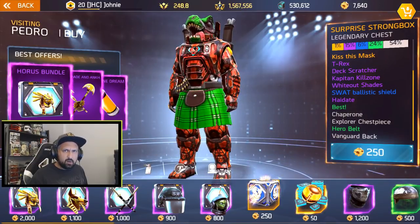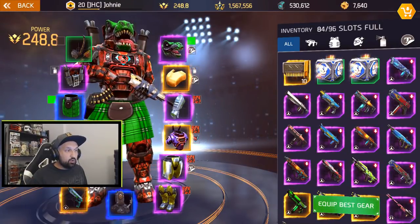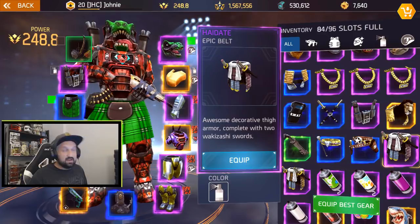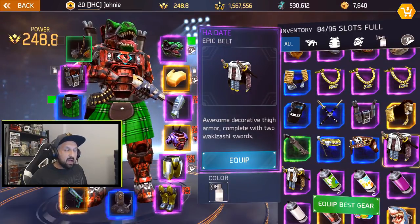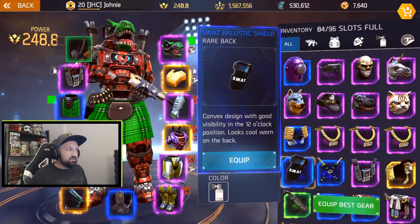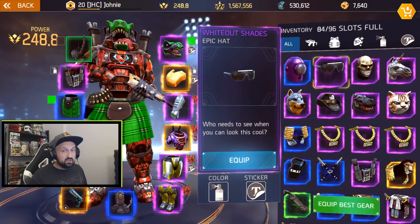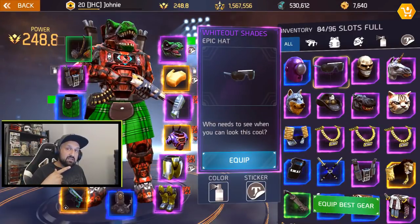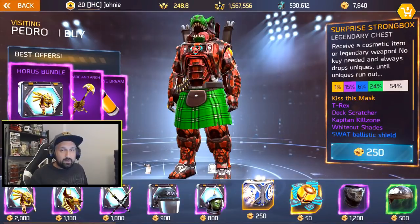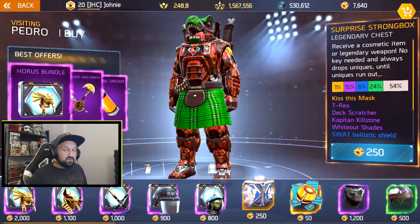So if you want the legendary, you should get it in maximum 12 openings. If you're very unlucky, you'll get everything once and at the end you'll get the legendary. Before we start, I'll make sure I have 12 empty spots in my inventory — I'm at 84 of 96, so I've got exactly 12 spots. I already have the High Date, the SWAT Ballistic Shield, the Whiteout Shades, and the T-Rex head I'm wearing — so four of the 12 already.